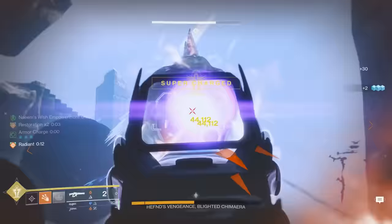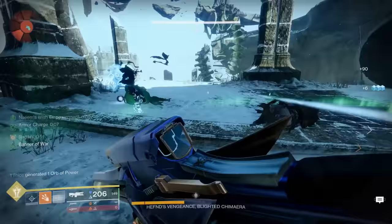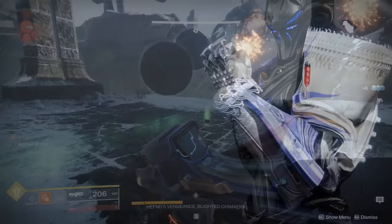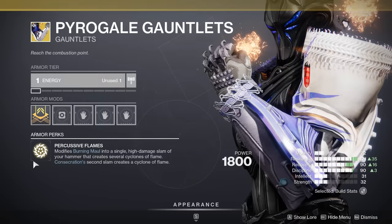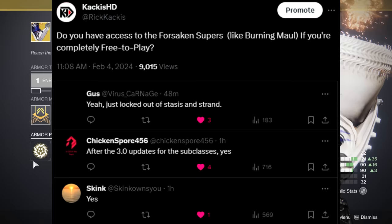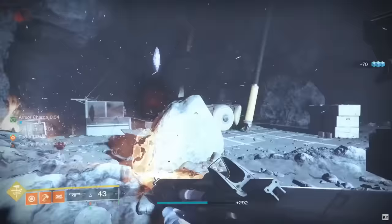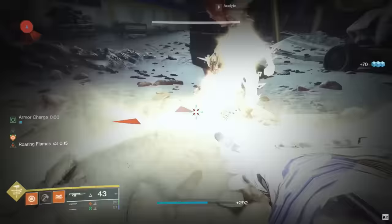Moving on, the second exotic I would unlock here is for the Titan — the Pyrogale Gauntlets. This makes your Burning Maul into a nuclear bomb. Burning Maul used to require the Forsaken expansion, but with Subclass 3.0 they made it free-to-play. I asked a bunch of people and even tweeted about it, and everyone was saying it's accessible as a free-to-play account. The actual damage you're able to achieve with one Burning Maul is extremely high.